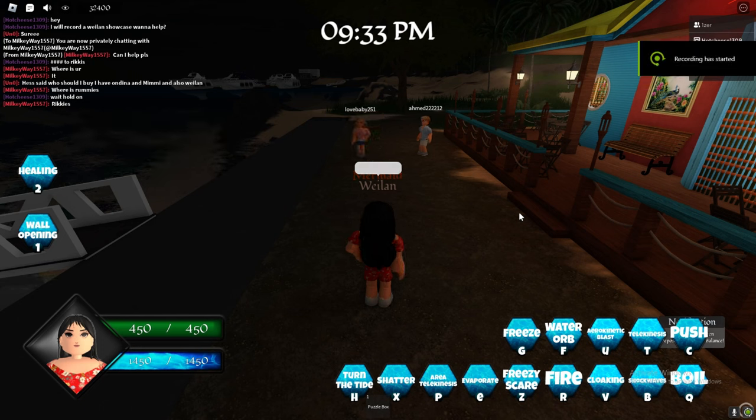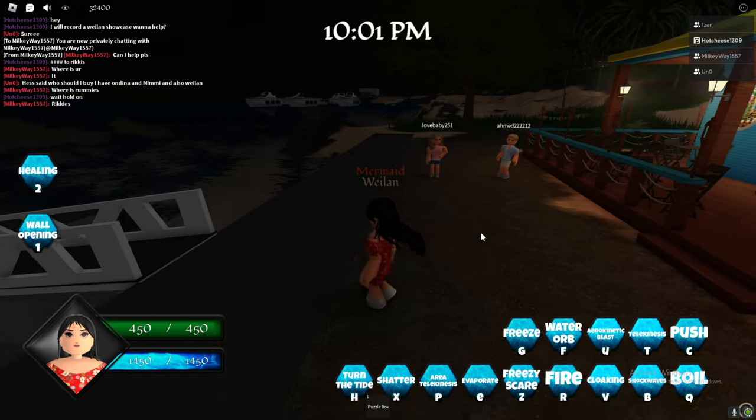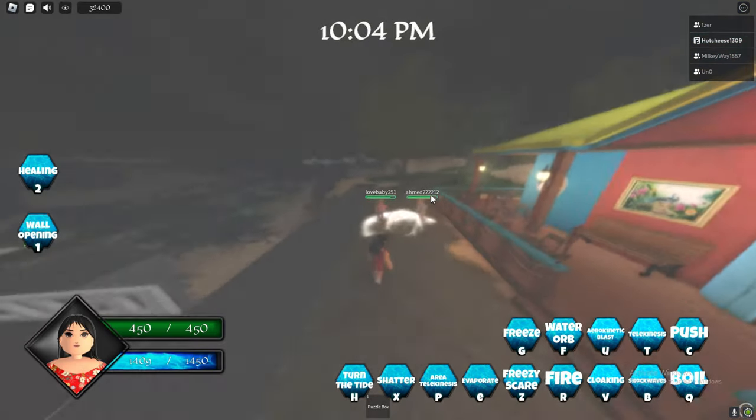Hello YouTube, welcome back to a new video. We're going to be showcasing Waylan — H2O Maker Magic. Waylan is a game pass character, she's 1100 Robux, and she has 450 health and 1450 magic. Now let's move on to her keybinds.